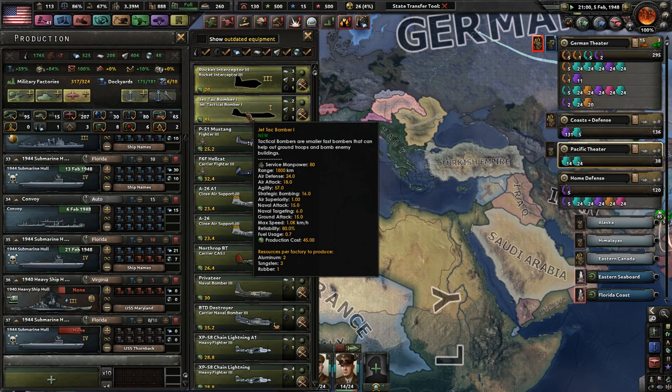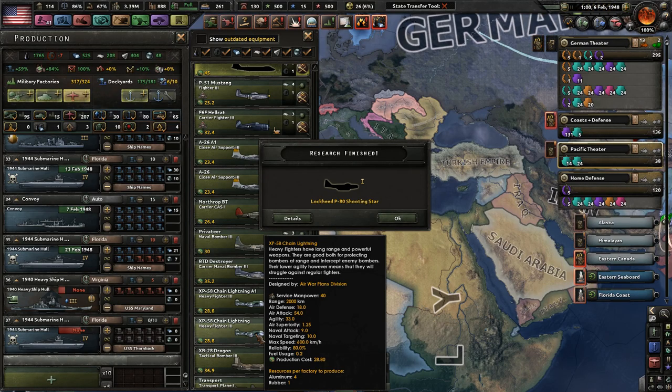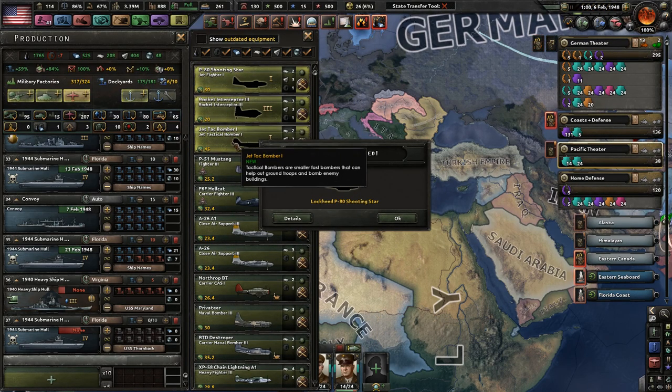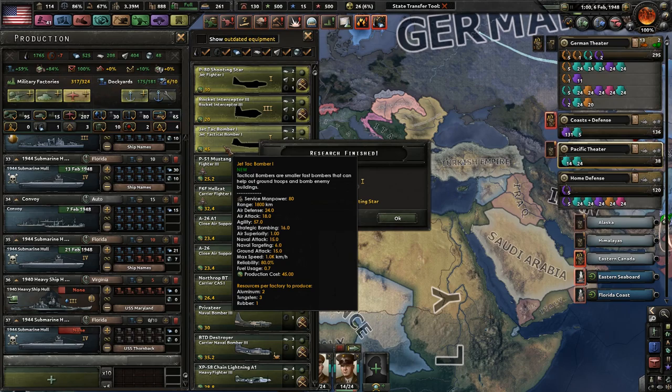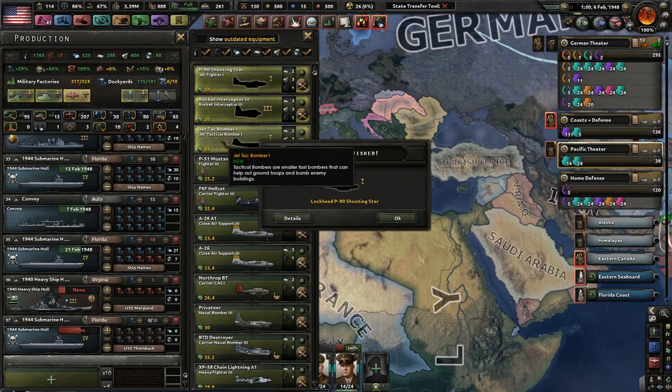The jet tactical bomber has 24 air defense, 18 air attack, 57 agility, compared to tactical bomber 3s which have 18, 54, and 33 — so they're definitely more agile. Naval targeting is 9. Jet tactical bombers have naval attack of 15, ground attack of 15. Tactical bomber ground attack is also 15 — so it's the same. These are just a little bit faster. Let's do that.